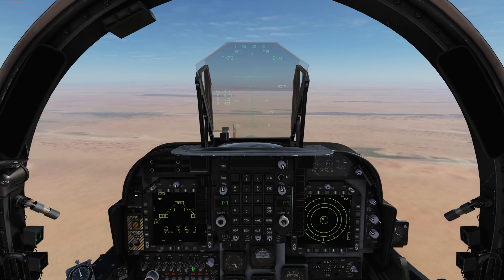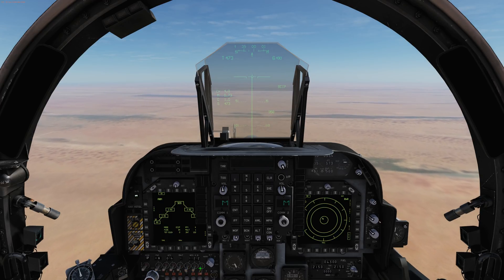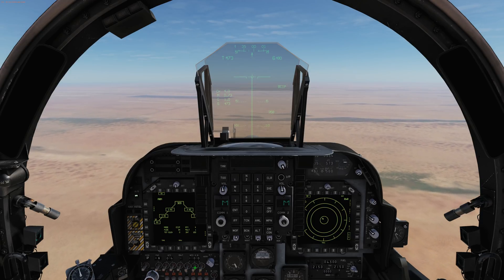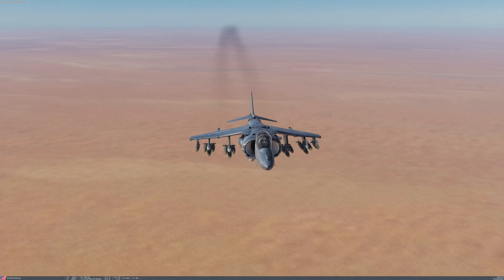These are done in hundreds, tens, and units. So let's say I want to have a nice spread — I'll put in one zero zero. Then I'll come to the external view and hold down the pickle button.